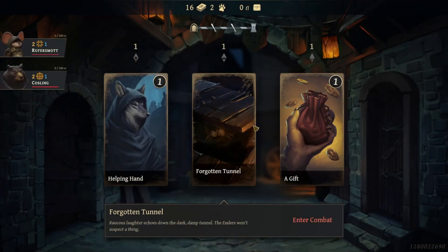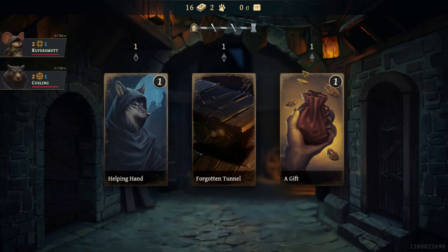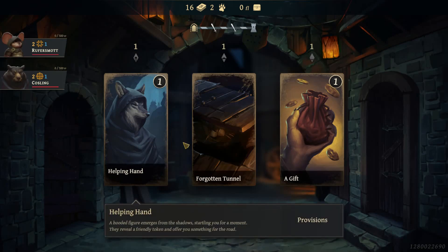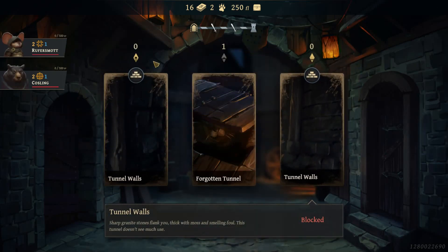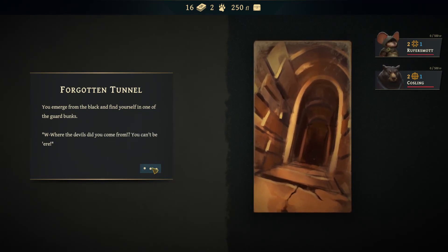The unique aspect of this game is the three-lane card system. In this first encounter, all countdowns are at one — before we get to the end of the street and encounter the boss. We get to choose between different abilities: helping hands, provisions where you can buy cards, forgotten tunnel where you can skip to combat, or a gift for some money. Everything counted down except the forgotten tunnel, so we have to go into combat.